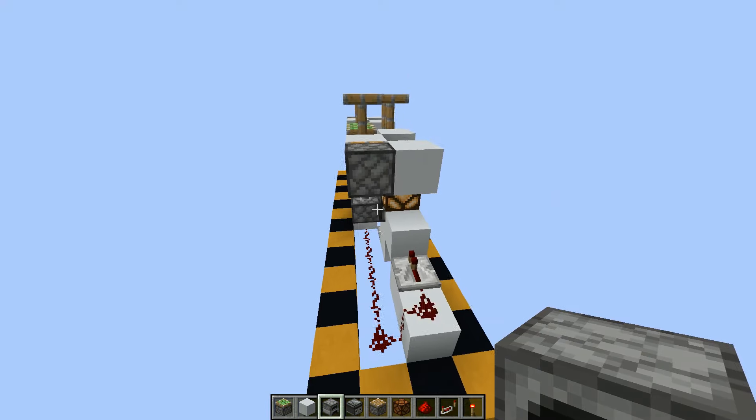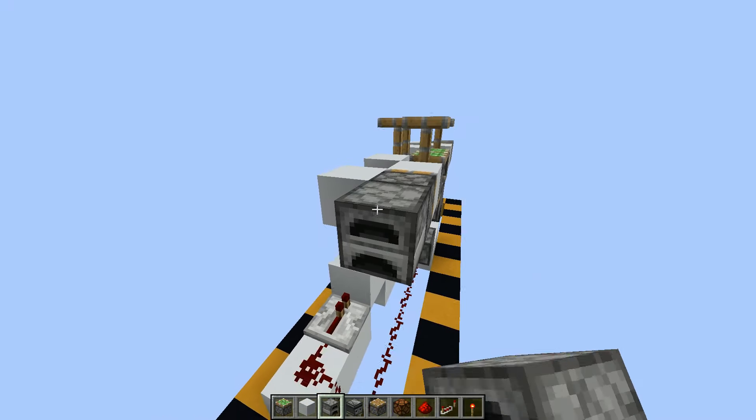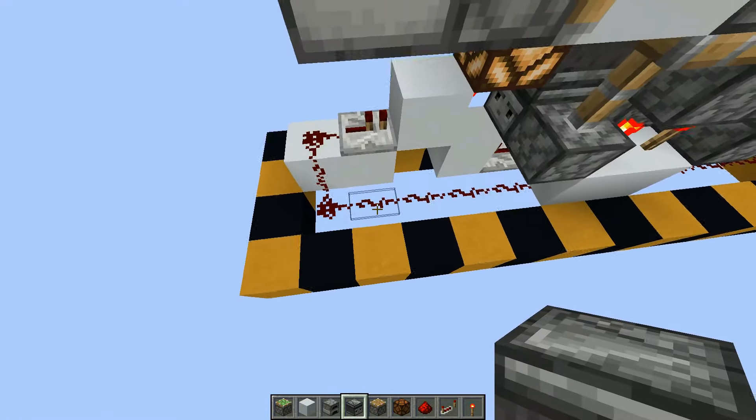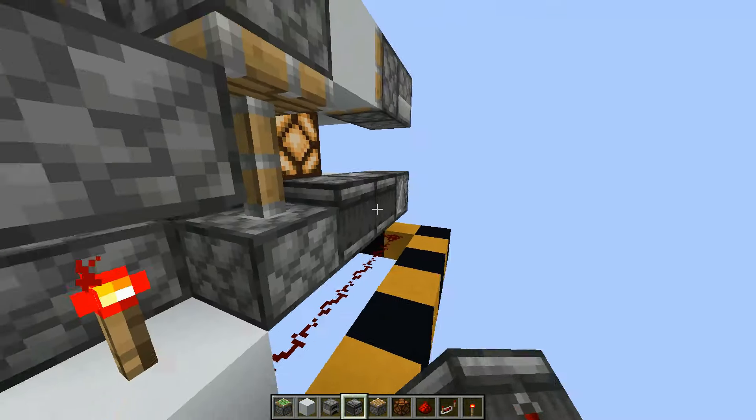Then place a furnace like this, and a furnace like this. Place an observer, or 3 observers on each side, coming into these pistons.